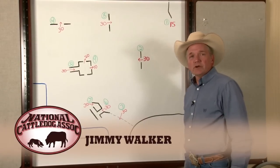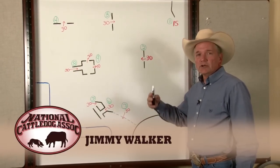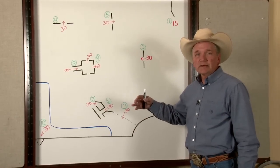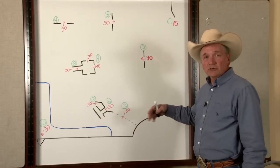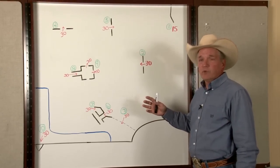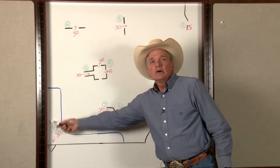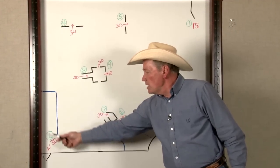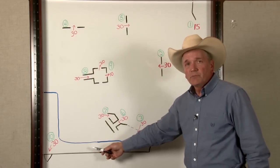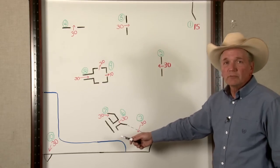I want to give you a brief description of the open course to help you follow along with the video. Since we use several cameras in the filming, we may change the angles from time to time, so we wanted you to have a general idea of what the flow is supposed to be. This is a possible 285 points. The handler must stand in the area that's been mowed behind the blue line when he sends his dog, and for a good part of the run, the handler must stay behind this line and command his dog on voice or whistle commands.